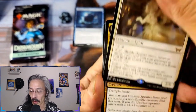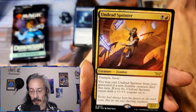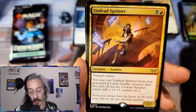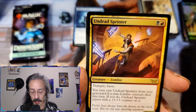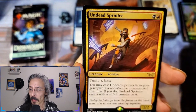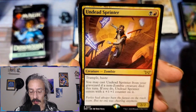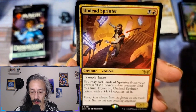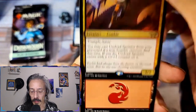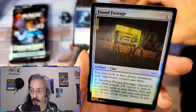This is going to be the rare pack. Undead Sprinter — two-two trample haste, oh black-red. I was expecting green-red but yeah black-red makes total sense. World War Z zombies, yeah — living dead zombies too, I believe. You may cast Undead Sprinter from your graveyard if a non-zombie creature died this turn; if you do, Undead Sprinter enters with a one-one counter on it. Found Footage — artifact clue. You may look at face-down creatures your opponents control anytime.